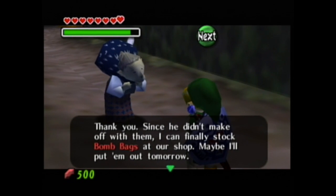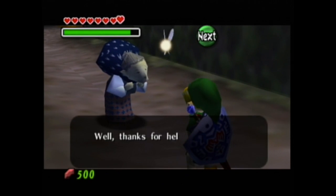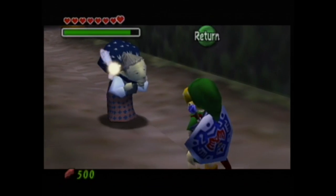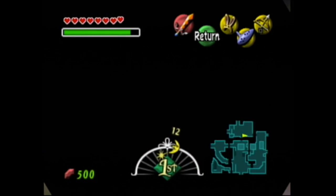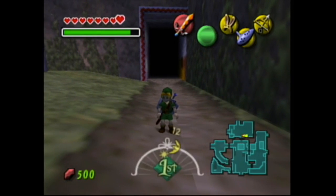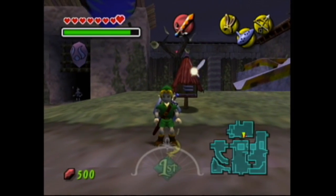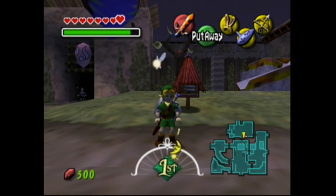I think this is like the only Zelda game where you can actually kill an NPC. It's not that gruesome — he just kind of disappears. Because we already got the blast mask, all she does is say thanks. But now we're set so that when the third day rolls around, we'll be able to get the blast mask.